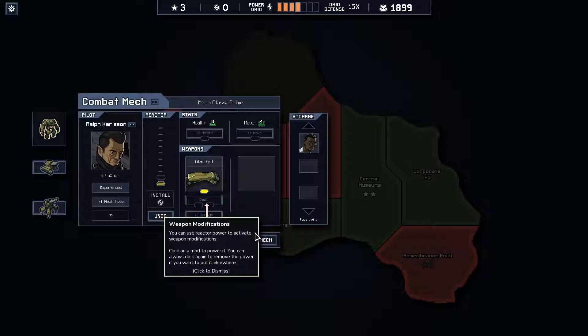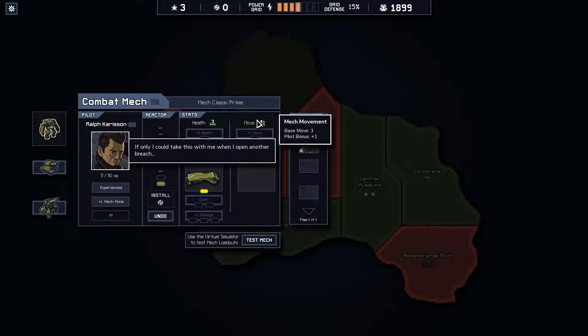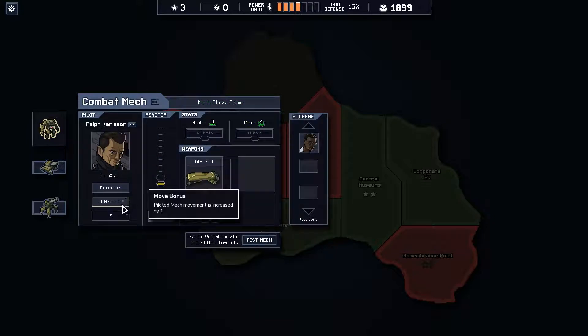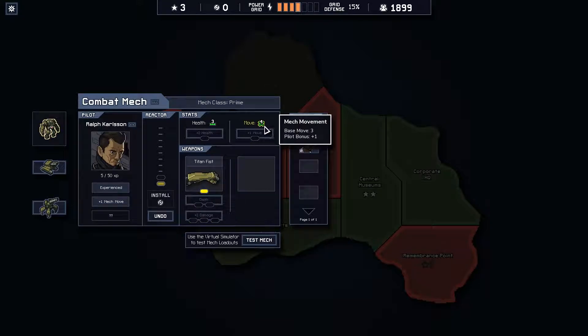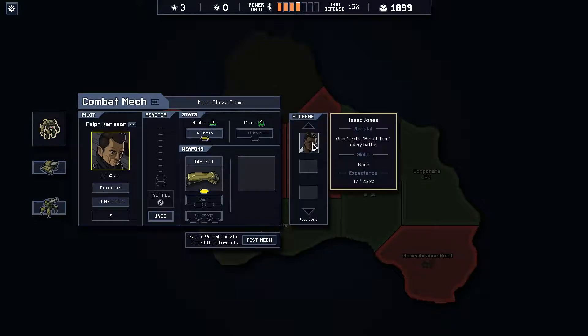Weapon modifications: you can use reactor power to activate weapon modifications. Click on a mod to power it, you can always click again to remove the power. So I can get an extra power if I do that, but there's no reason to. I think giving him an additional - he already has a plus one movement. This guy's crazy fast. He gets plus two bonus XP per kill and also gains an additional movement, so if we add a movement he can now move five, which is really good. But I could give him two health too - he could tank things.